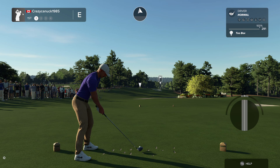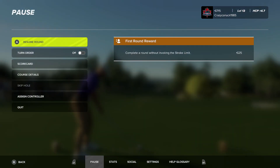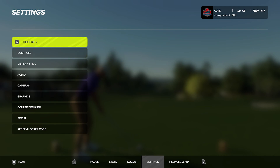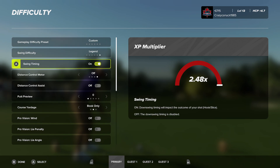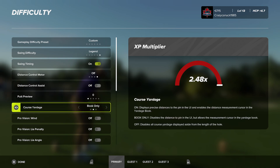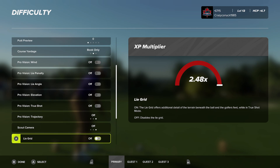I'm going to show you the settings we're playing at. I'm using a base kind of powerhouse build, just a few fittings. I'm only about level 13, so I don't have a lot unlocked in terms of skills and stuff like that. Swing difficulty is on legend, swing timings on no meter, no putt preview. Course yardage is just going to be the book — we're relying on the yardage book for a little extra bit of realism. Provisions all off, no scout camera.